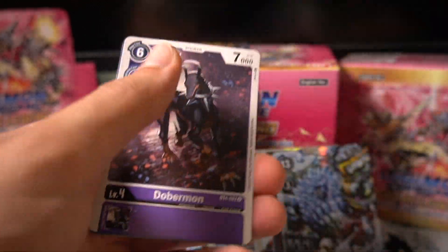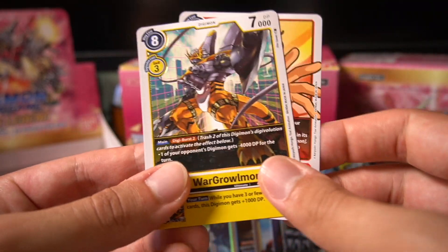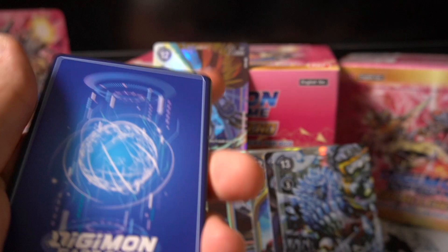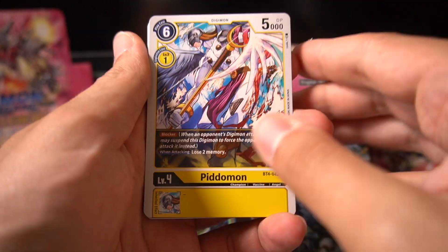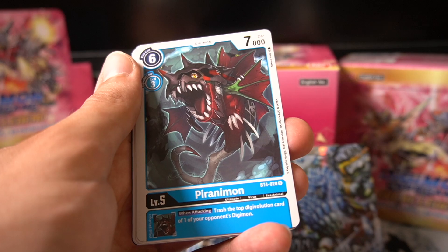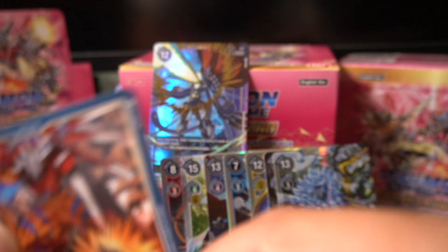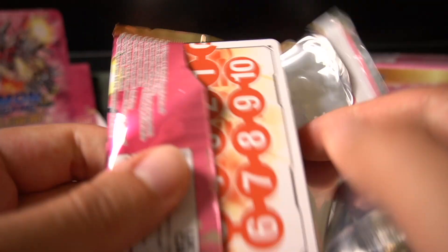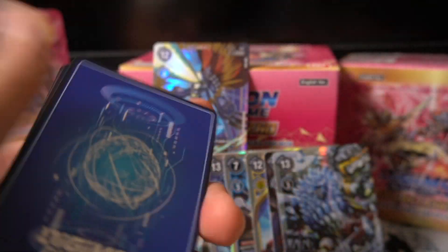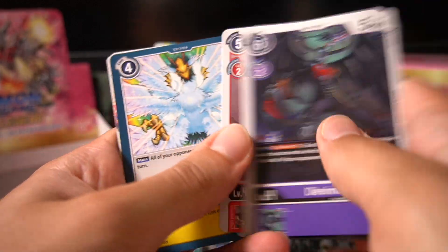Leomon. I don't know if you can hear the plane flying over, but everything decided to pop off as I start recording. We got one more SR and one more parallel slash secret — only the best things for the best people. Chaosmon the regular one, and Trident. We have three Valdor Arms — I'm pretty happy with the Valdor Arm pulls. I believe Valdor Arm does not come as an alternate, but the regular one does.